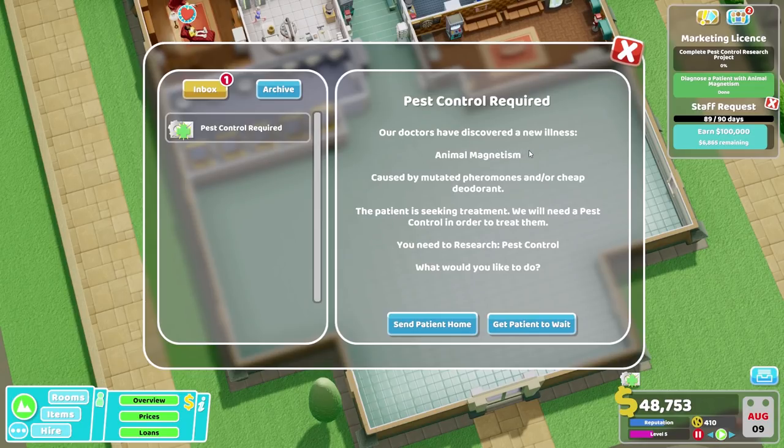Pest control required. Our doctors have discovered a new illness: Animal Magnetism, caused by mutated pheromones and/or cheap deodorant. The patient is seeking treatment. We will need a pest control room in order to treat them.